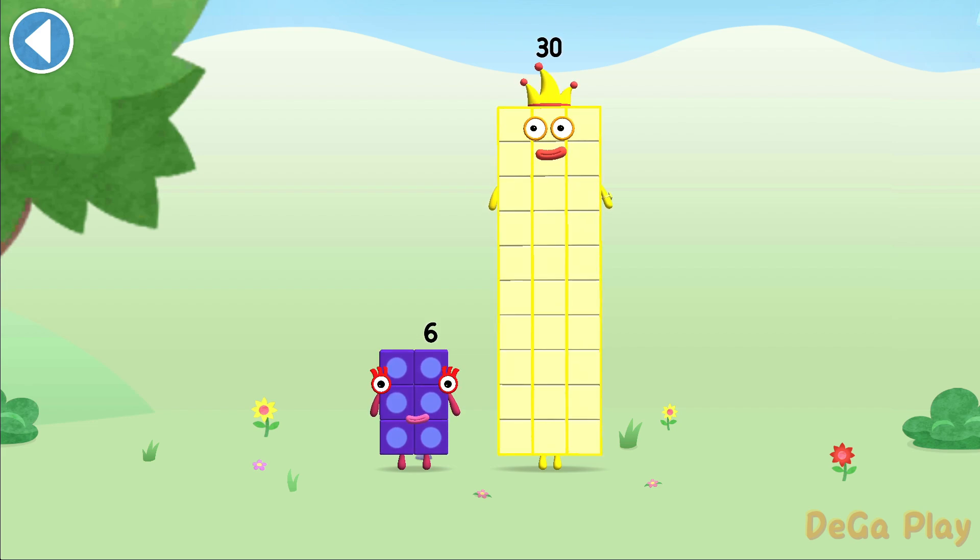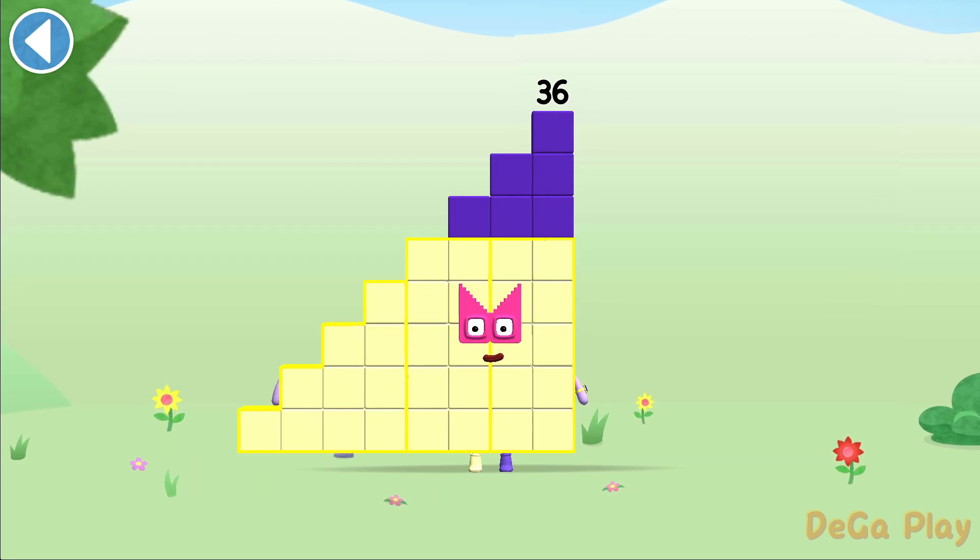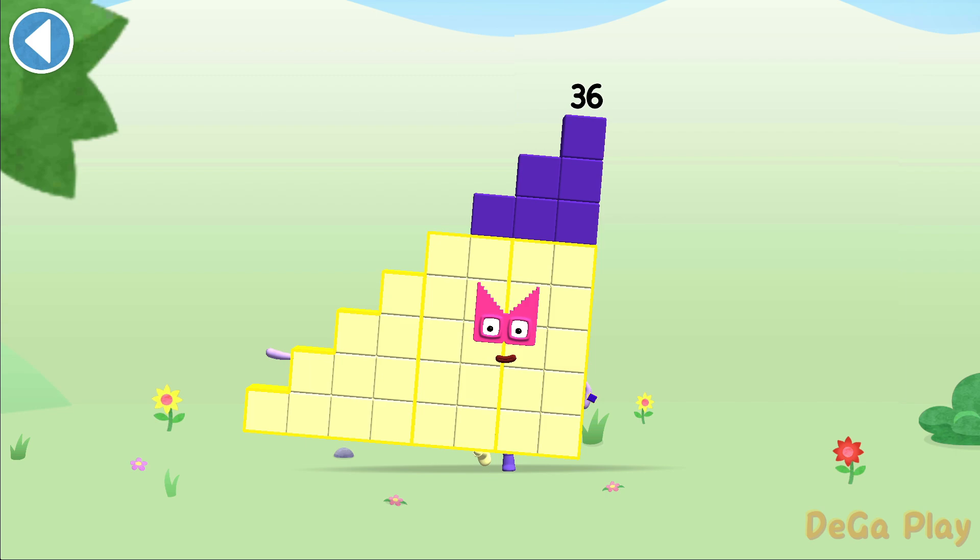Let's play. Number block 36. Can you add 6 to 30 and make number block 36? Drag number block 6 onto number block. Yay! This is number block 36. This number block is made up of 36 blocks.